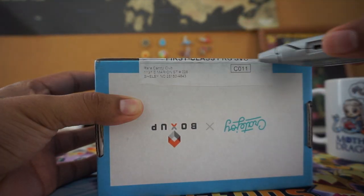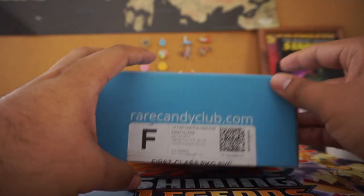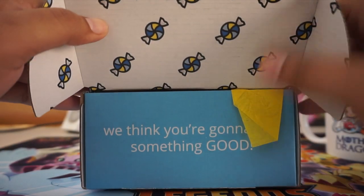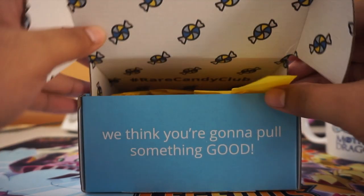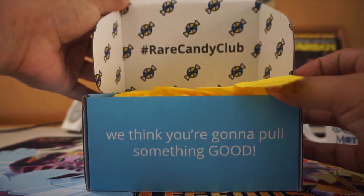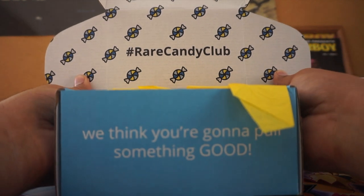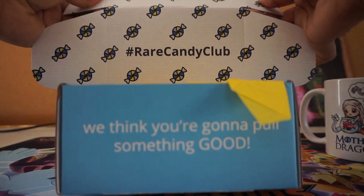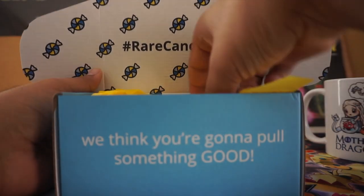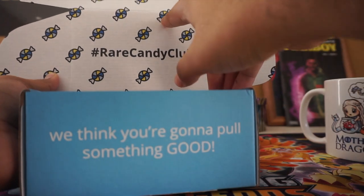So just gonna rip it open. It comes in a nice little box. We think you're gonna pull something good — I sure hope so. Nice logo packaging. Really love the detail they put into their packaging. A lot of companies are just gonna send you a brown box with all the stuff inside it. Here's some tissue to hold everything together.